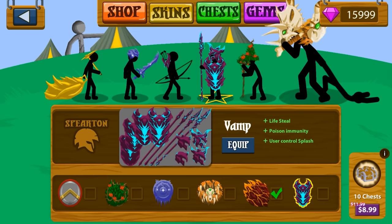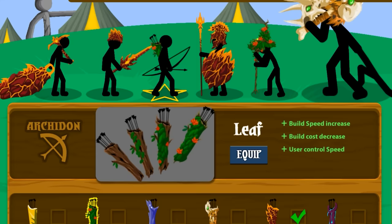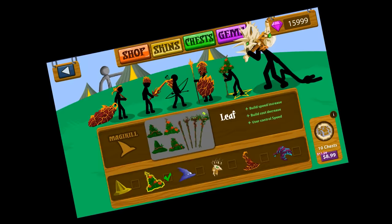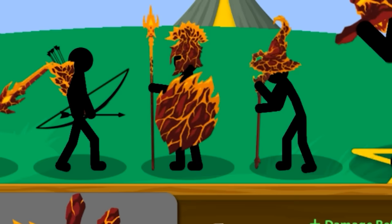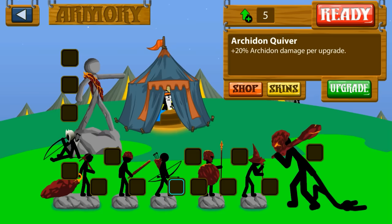We have to fight the soul stealers — they have life steal. Why don't we have the fire nation against them? Normally I like to go with the green. The leaves skin, with build speed increase and build cost increase, is just so incredible — easily my favorite one in the game. My favorite skin in terms of how it looks is that handsome lava spirit in the middle. So we're going to be fighting vampires, and we need wooden stakes to plunge into their heart. What better way than archers, spirits, and spears?